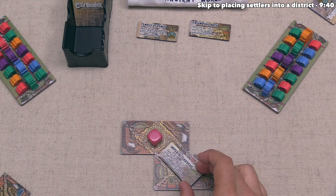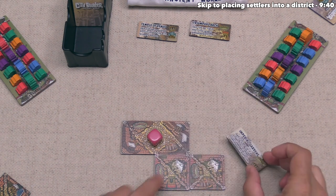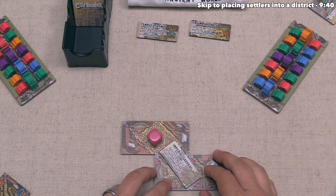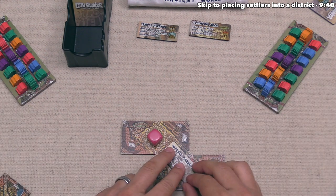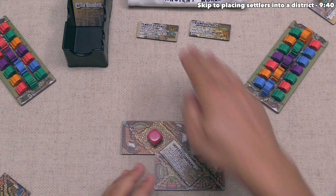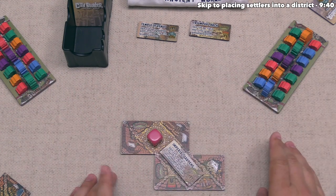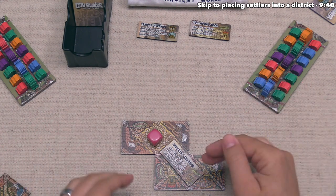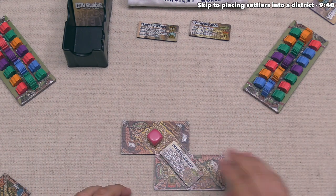By placing the monument, we've covered up the district. There was a white house there where settlers could go, but because we placed a monument, it covered that up and we cannot settle into that district. You can only settle in a district or put a monument — you can never do both. We have now completed constructing our monument in that district.